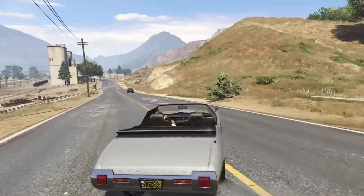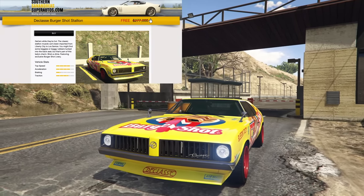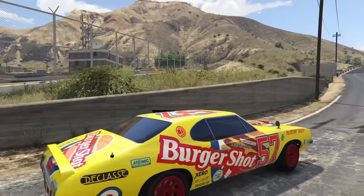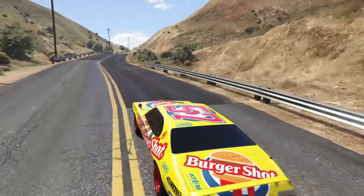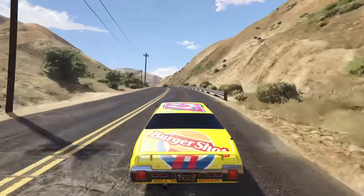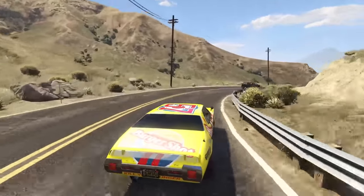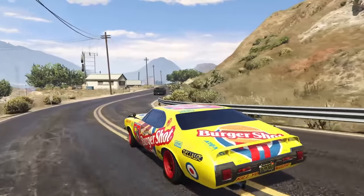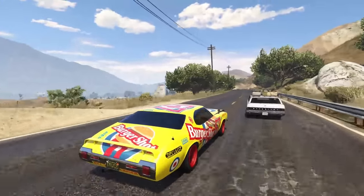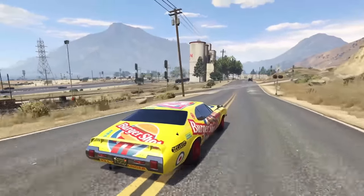Next up is the Declassi Burger Shot Stallion, going for $277,000 or free for returning players. It's just a tiny bit better than the regular Stallion — think of it as the racing version, like the Massacro or Jester racing variant. It's ever so slightly faster, has a unique racing livery, a spoiler option, and a roof. Overall the Burger Shot Stallion is the one to go for, especially if you have both for free.